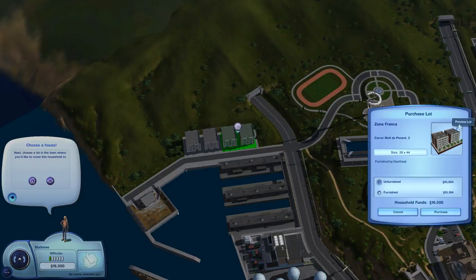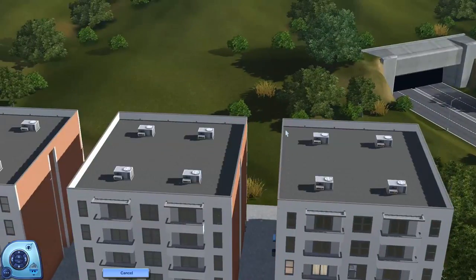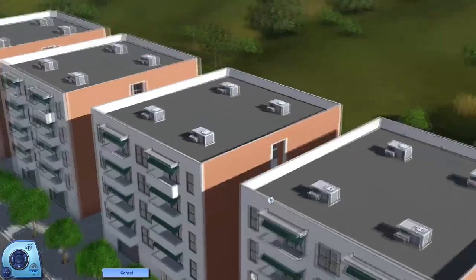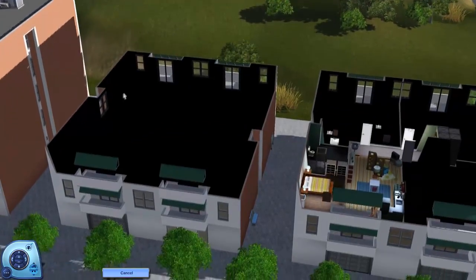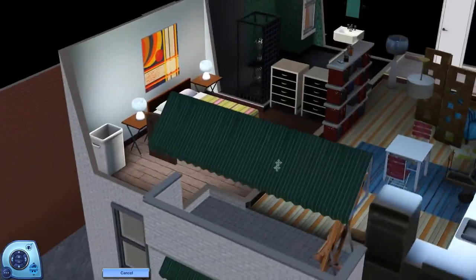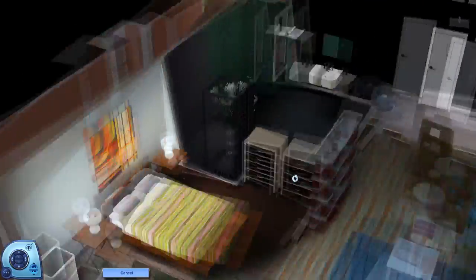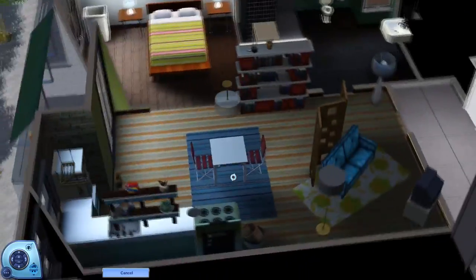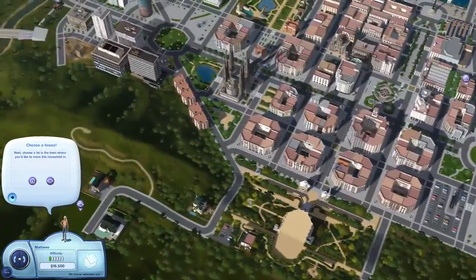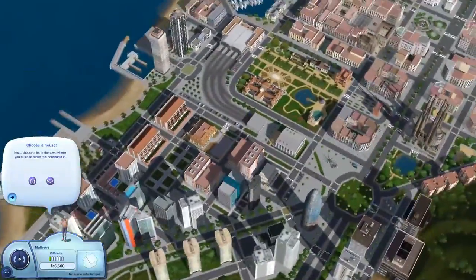There's another one over here we can purchase furnished. Let me take a look inside. I love the way these buildings look. I like this one a little better than the other — you have a little area you can walk out to, you can paint, and the bathroom is surprisingly big. I think I like this one better, so we're going to move into this one. Those appear to be the only two available lots besides an empty lot you could build on.